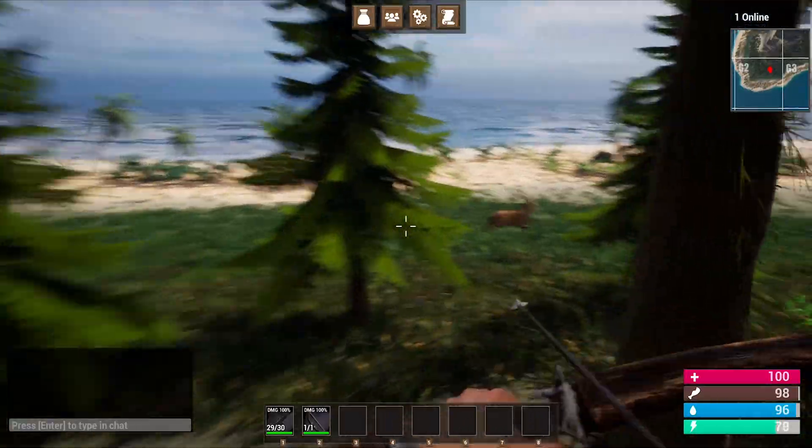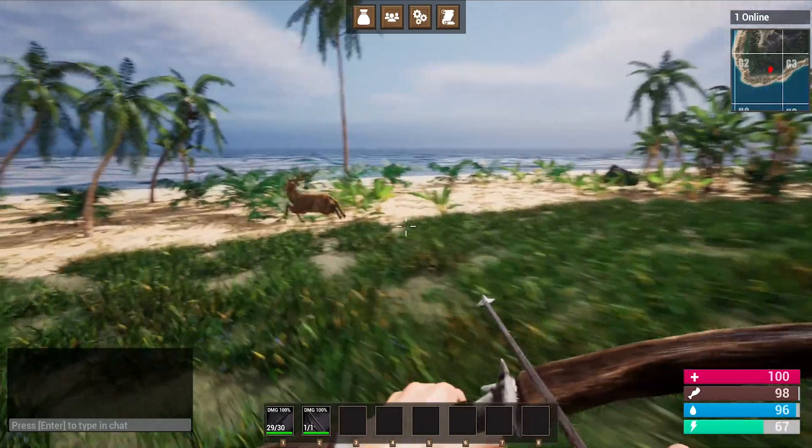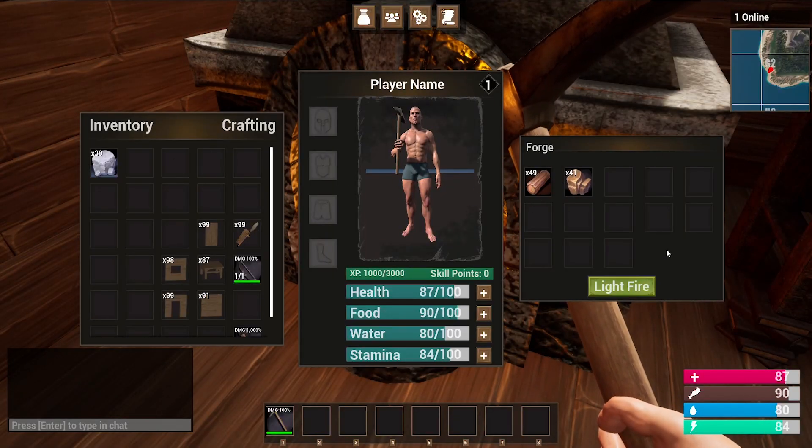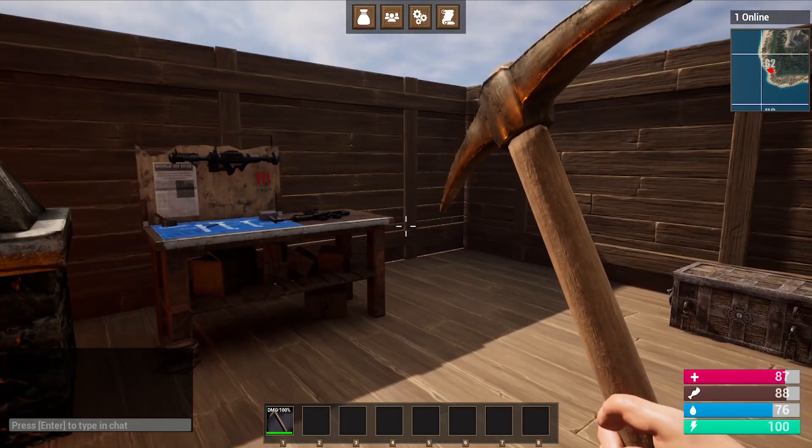We add things like procedural AI, like this deer that you can hunt and harvest for resources. We also create interactable structures, things like this refining forge where you can smelt iron ore. We have a crafting bench, storage box, and so much more.